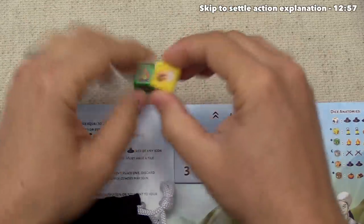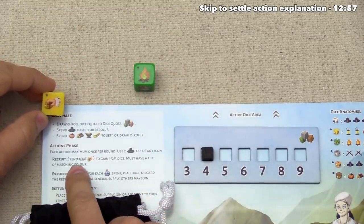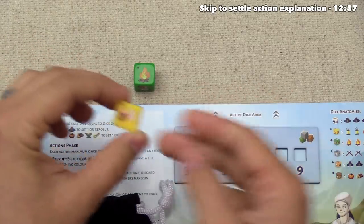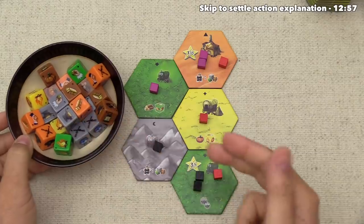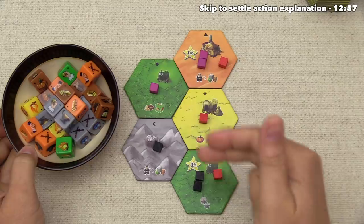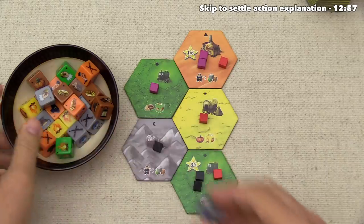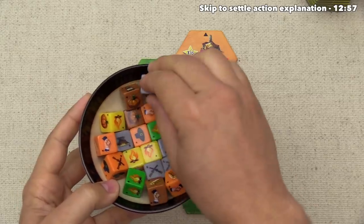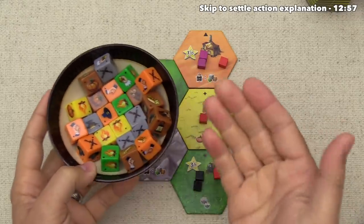With one recruit icon, black can grab one die. With three icons you get two dice, and six icons gives three dice. New dice go into the spent area, and you can only grab dice matching colors of regions where you have presence. Black can grab green or gray, and chooses gray. There's a pool of dice that is another endgame condition: if only two different colored dice remain in the pool, the endgame triggers.